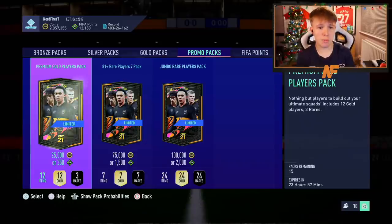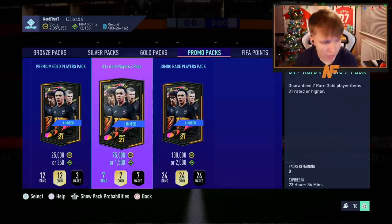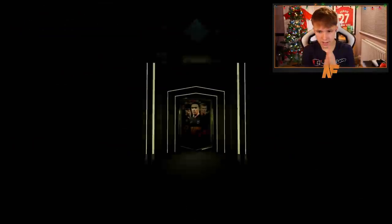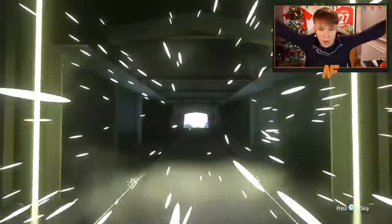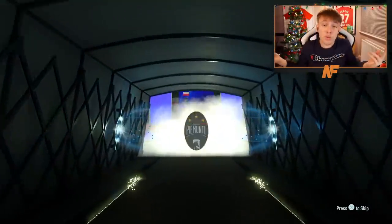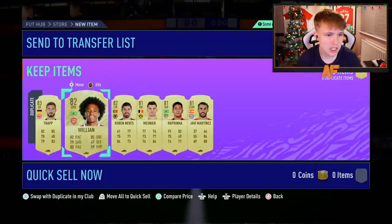EA have dropped some brand new promo packs - the 81 plus times 7 pack. I've loaded up the right amount of points. We've got eight of these packs. Let's go and see what we can get. Walkout in the first one! Is that a road to the final? No, it's a UCL card. That's a real walkout to start it off. We'll take that. Anything else? Just base cards, basically.